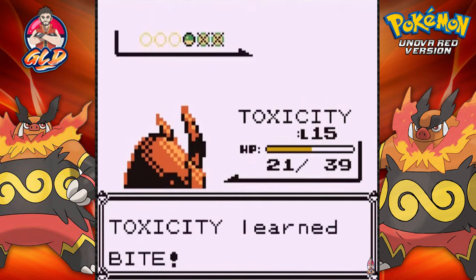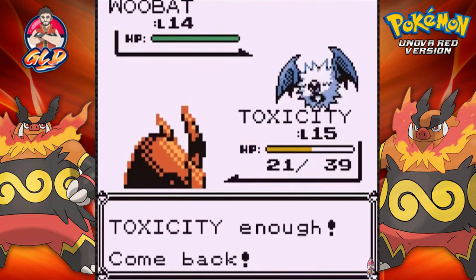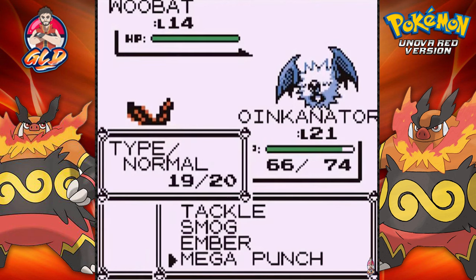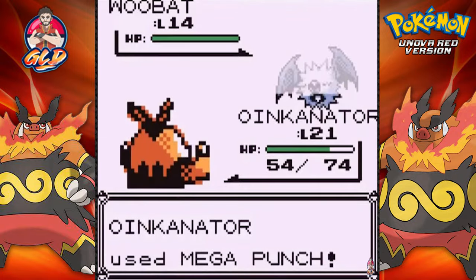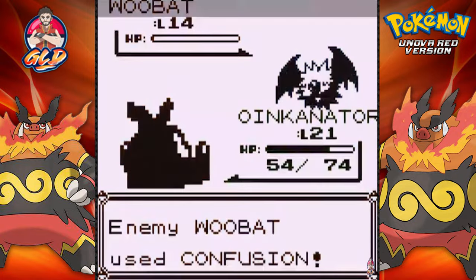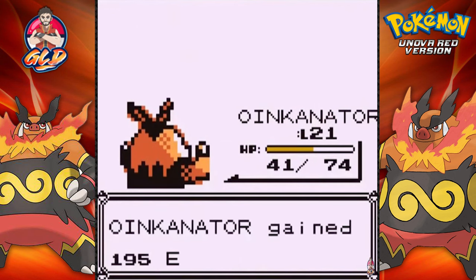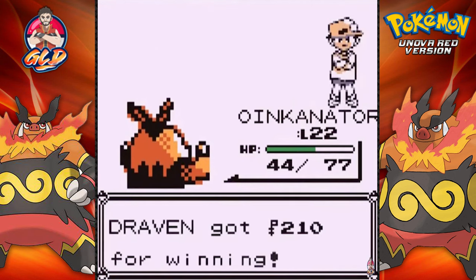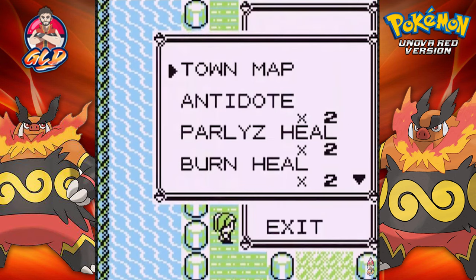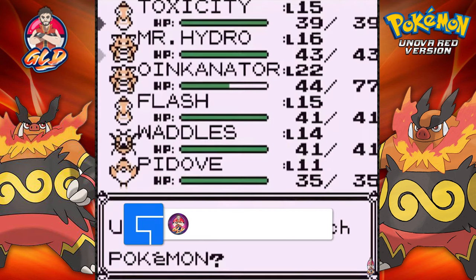Here comes a Woobat - that is a Flying and Psychic type. I am not going to take my chances with that. Let's go straight to Oinkinator. Mega Punch - and why would you miss?! Alright, super effective Mega Punch - finish this guy off. Woobat does sound convincing, sounds like a very good Pokemon to actually have, but eventually it's not. I don't know how it evolves in Unova Red because it evolves through happiness and happiness does not work here. Oinkinator grows to level 22, doing his thing.